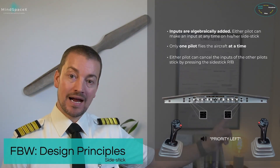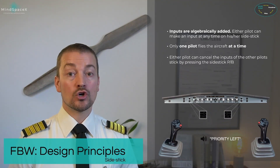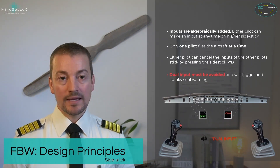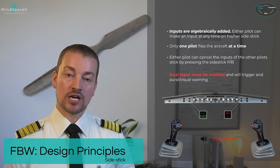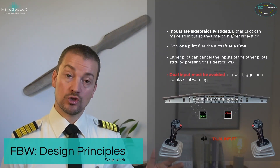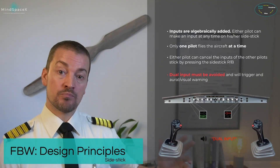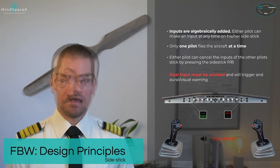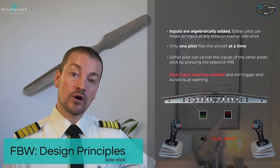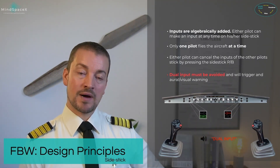If the pilot on the other side moves their sidestick left and right, you're going to get dual input. Dual input is a warning, and it comes as both a visual and oral warning. Over the loudspeaker, there's going to be 'dual input, dual input,' and that's going to continue as long as there's a deflection on both sidesticks together. The visual indication will be on the priority push lights found on the glareshield in front of each pilot.